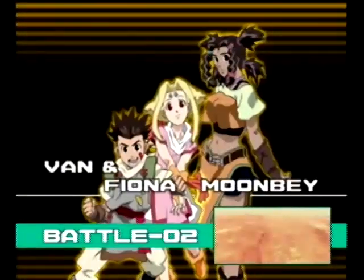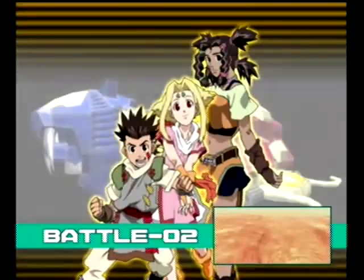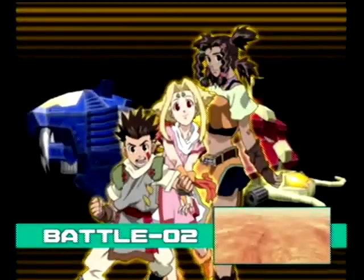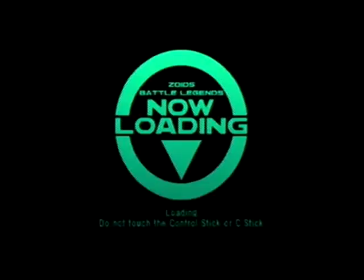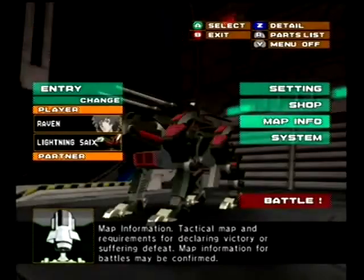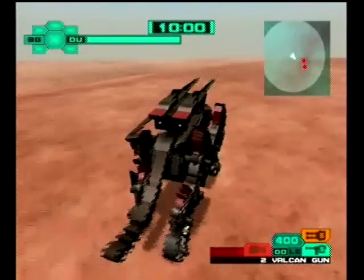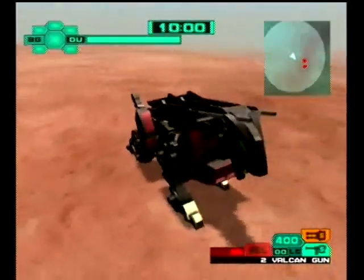I've put these Zoids on as a computer player and fought against them, and I have a hard time beating them. So next up is VanFiona1 — so that's them as children — and Moonbae, with Van and Fiona and their Shield Liger and Moonbae and the Gustav. Gustav is a terrible Zoid for fighting, so I have no clue why they gave it to her. Though it is her Zoid, so that makes sense. And the Liger team. Wow, creative name.